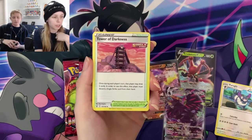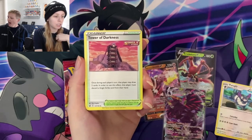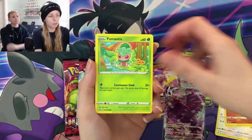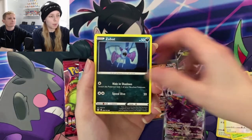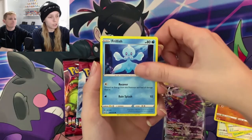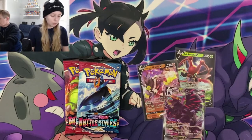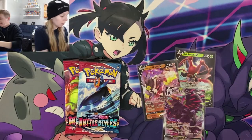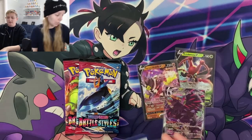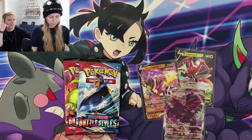It is said that originally Marowak was supposed to evolve into Kangaskhan, and that Cubone is the little baby Kangaskhan in the pouch. However, there was a mistake in the coding and it came out as Kangaskhan.